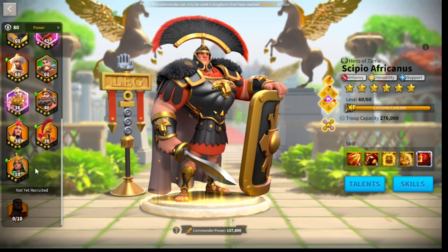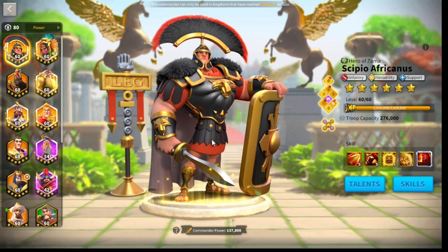First of all, as I have on the screen already, Scipio Africanus Prime is going to be the number one overall pick for your infantry. If you are wondering what commander you should be focusing on most for infantry, it's going to be Scipio. He is by far the best infantry commander in the game. He is a little newer, which is kind of why he is so much better, but he is way better than any other option — even better than the two new commanders, Tariq and Sargon.